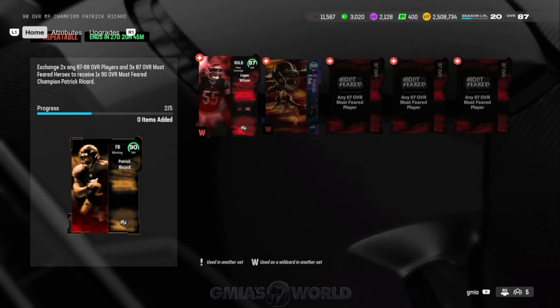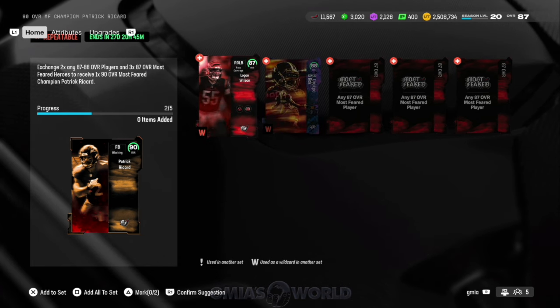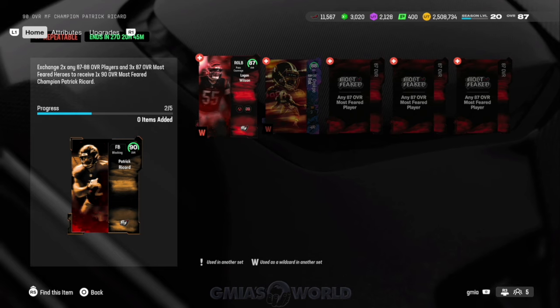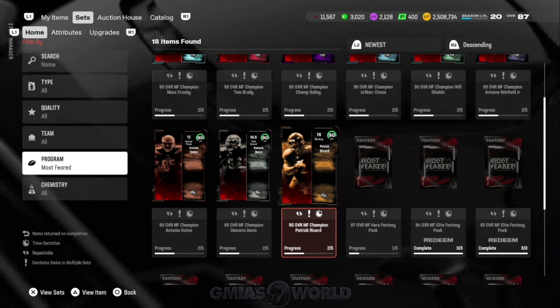In the Most Feared section, you would require 87 overall Most Feared players to do it, and then you'd need two any-87 or 88. What they did is take away some of the most valuable assets we've had in the game — being able to control the cards we can make — and made it more difficult. We now have to use specific programs to make those players ourselves.